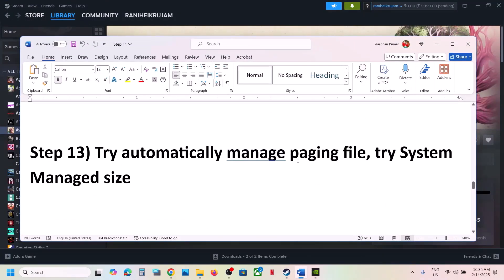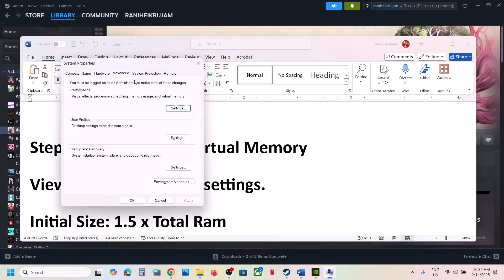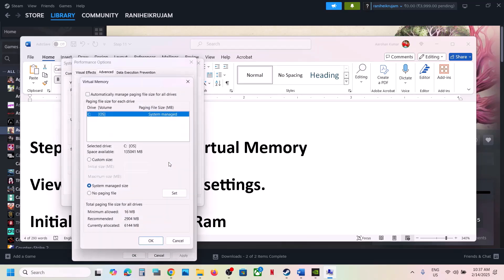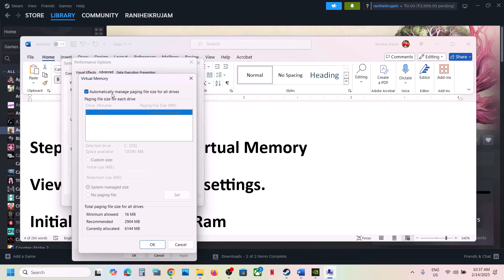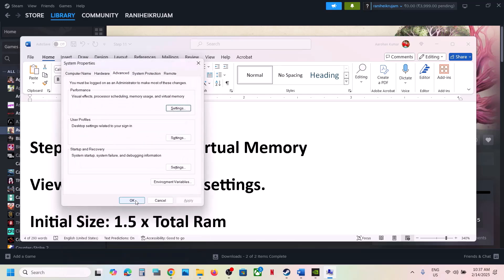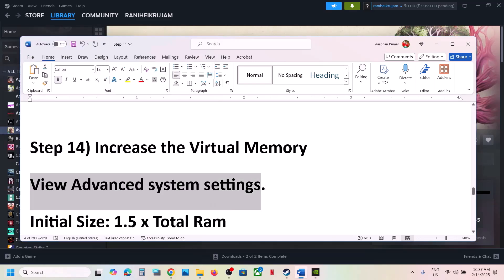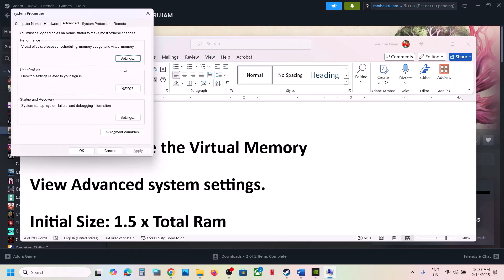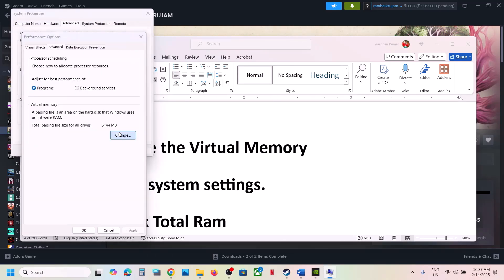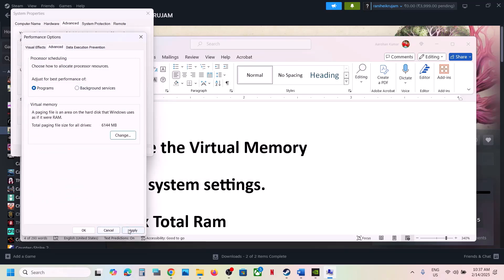The next step is to try automatic managed paging file. Type 'View advanced system settings' in the Windows search box, click on it, click the first Settings button, go to the Advanced tab, click Change, and put a check on the box which says 'Automatically manage paging file size for all drives'. Click OK, Apply, OK, and then restart your computer. After the restart, launch the game and check. If still not working, go back to the same settings, uncheck that box, select the drive where the game is installed, select 'System managed size', click Set, click OK, and restart your computer.